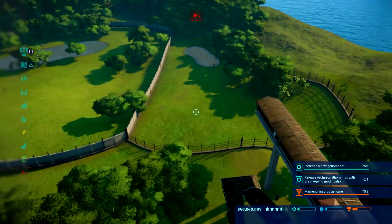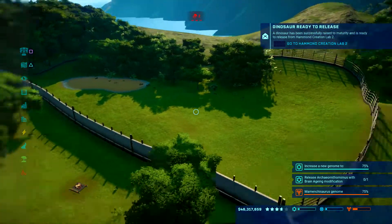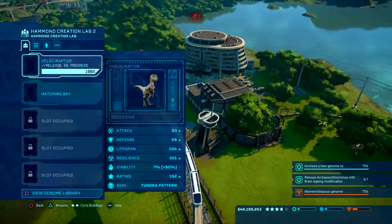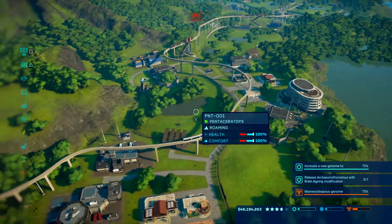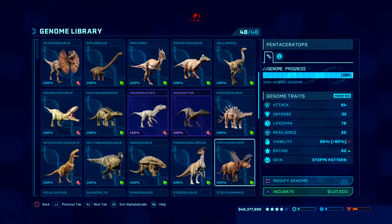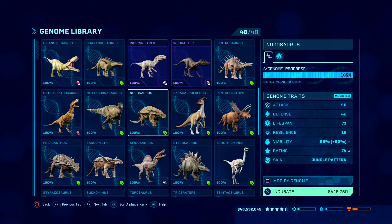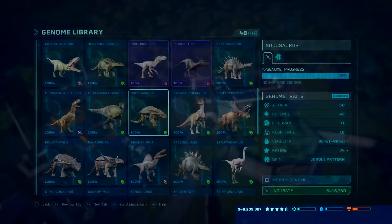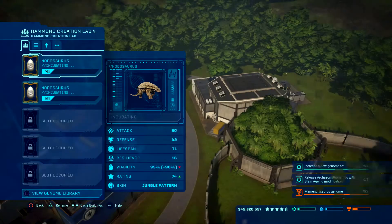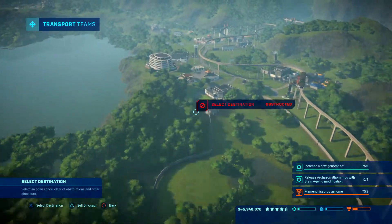I did build this little thing over here on the last episode. I want to put some herbivores in here. Hopefully they have enough space. I really don't know what I'm going to put in there yet, but we'll figure it out as we go. Low amount of space and doesn't like a big group — let's go with a Notasaurus. I'm pretty sure we can have two of these and that's it. I could be wrong, but I hope I'm not. Let's go ahead and transport these up here.